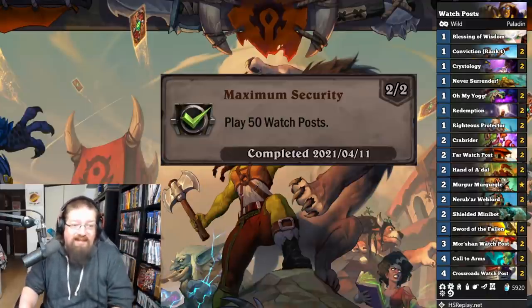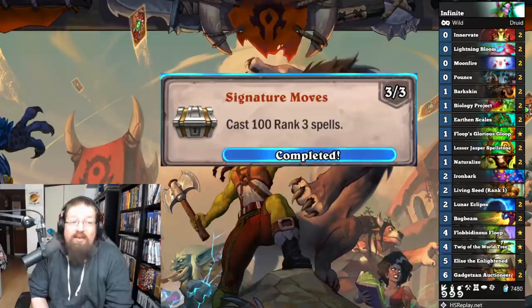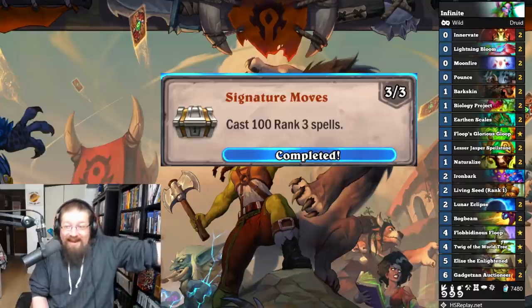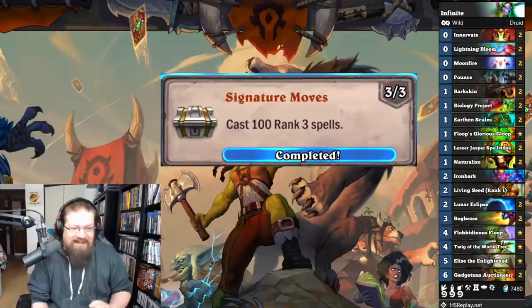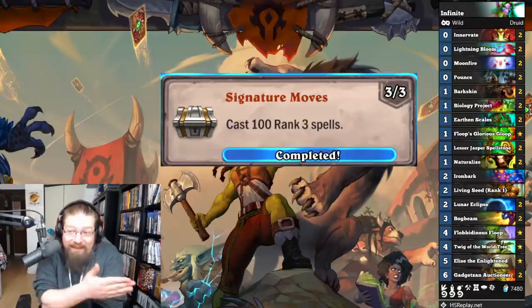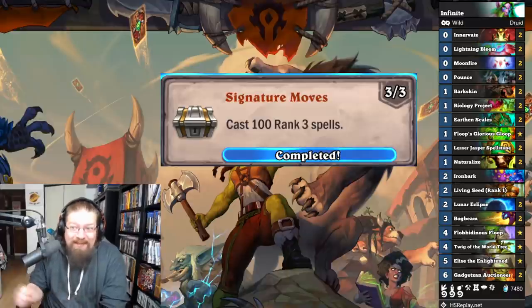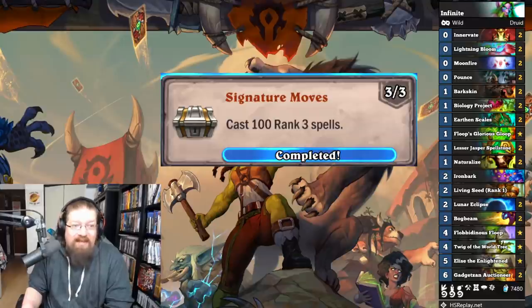'Signature Moves' — cast 100 rank three spells. Rank three spells only get there when you reach 10 mana. You can play a hyper ramp Druid, but I did Infinite Elise Druid where I would literally go infinite spamming rank three spells over and over just to get this done, because it takes forever. You can only run a couple copies of rank three spells, and a lot of Hearthstone games don't even get to 10 mana. This one's going to take a long time — just put rank three spells in your deck and get it done. This one was awful.